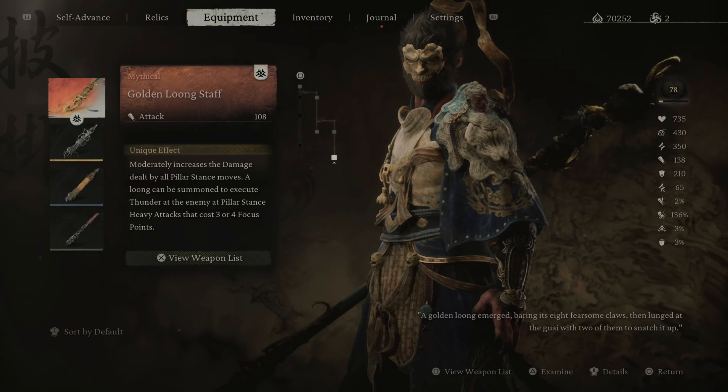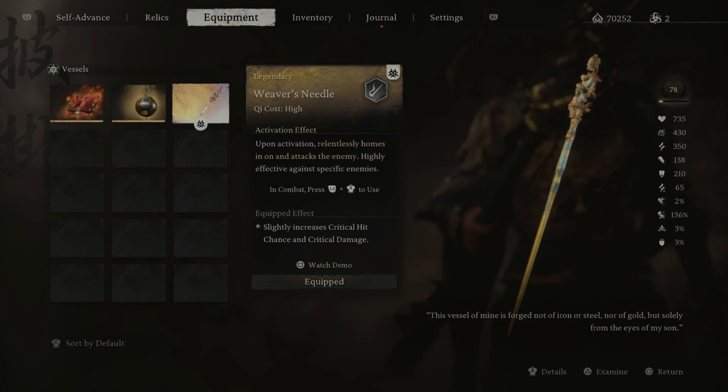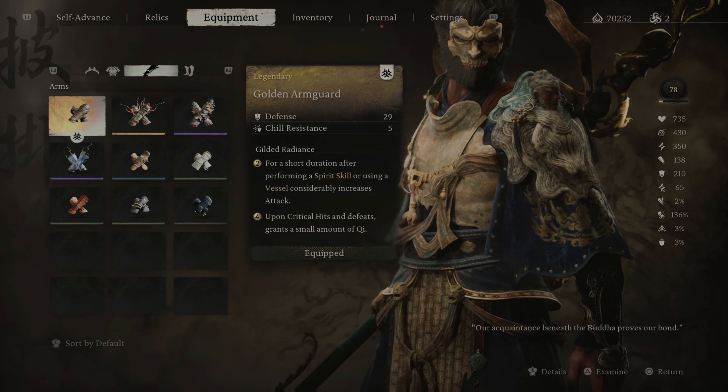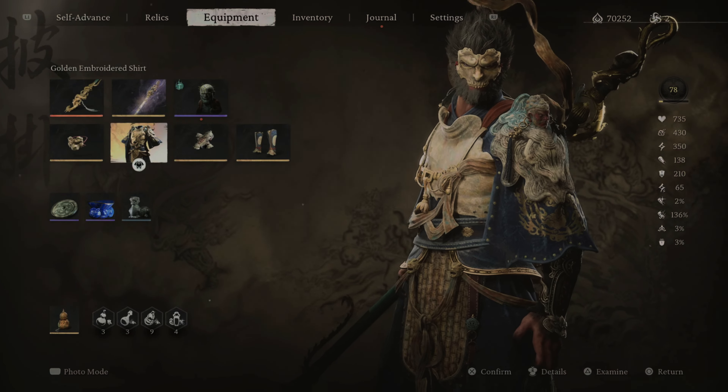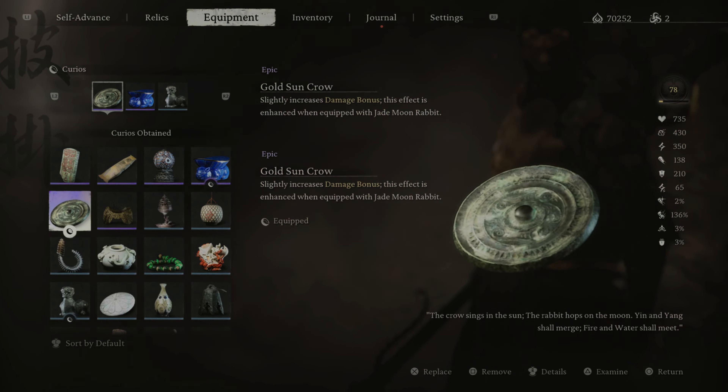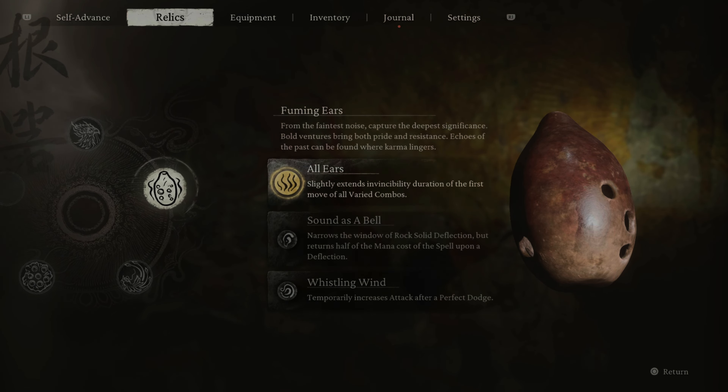Let's take a look at the build. I'm using the Golden Long Staff, the Weaver's Needle, the Wandering Wit, Golden Greaves, Golden Arm Guard, Golden Embodiment suit, and the Golden Mask. These are my talismans — or curios, whatever you want to call them — and this is my gourd with the corresponding Monkey Rue and the soaks.